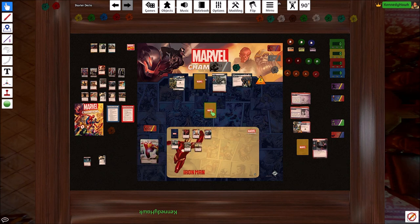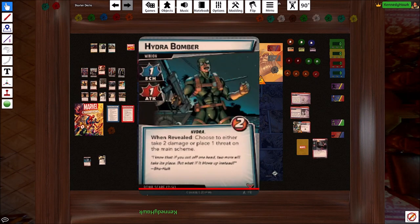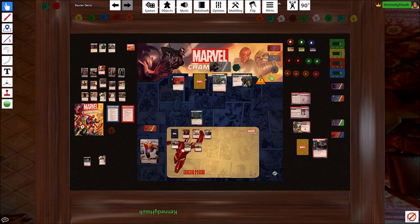So it's Rhino's turn. He's going to get a threat on the main scheme and attack us for two. We have to deal with the hazard again — this guy puts two damage onto us or one threat on the main scheme. Let's do one threat on the main scheme; that's better for us right now. And he stays out there.